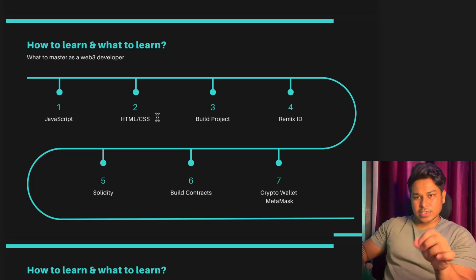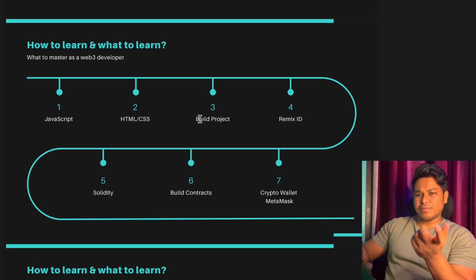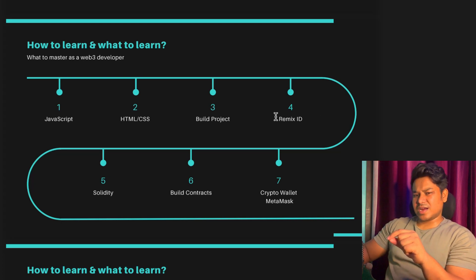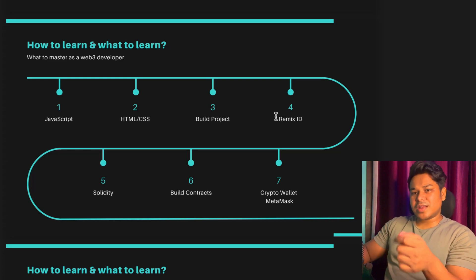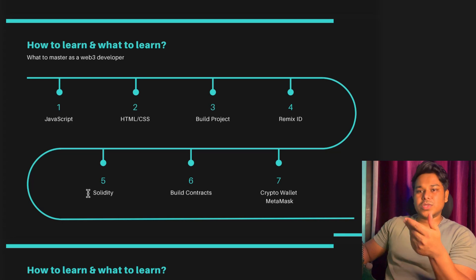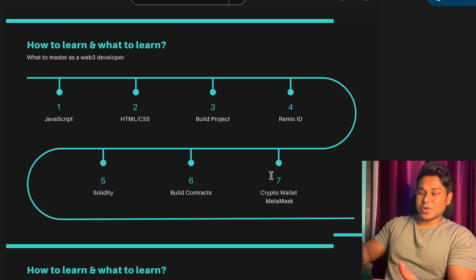Once you're done with JavaScript and HTML/CSS, build a simple one-page web application to test all the logic you've developed. After that, focus on Remix IDE — a simple editor where you can write Solidity smart contracts. When you start writing Solidity code, you'll notice a lot of similarity to JavaScript: the same functions, for loops, and data types. Write small contracts for NFTs, ERC tokens, or staking. Then learn about crypto wallets, like MetaMask, and how to interact with your DApp.